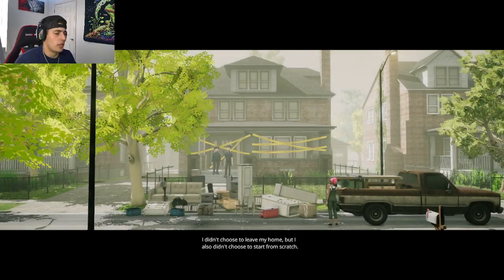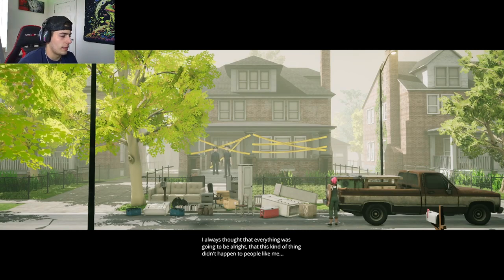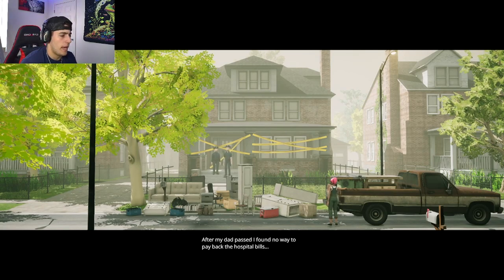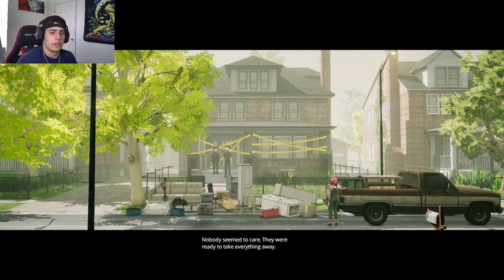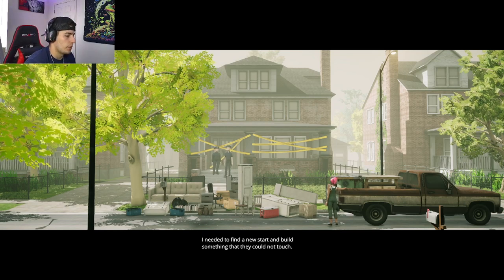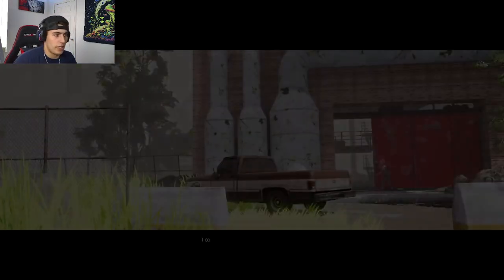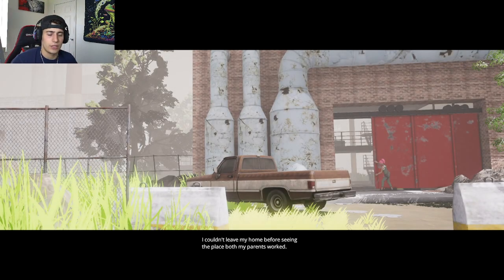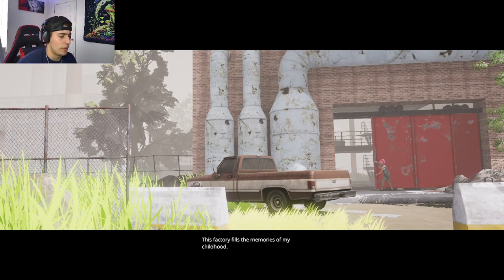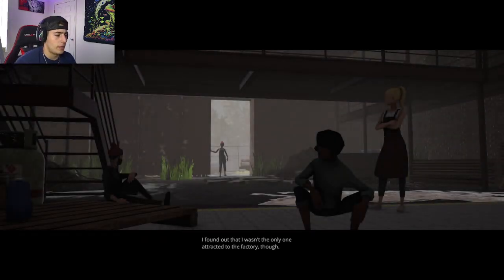The opening story plays: 'I didn't choose to leave my home, but I also didn't choose to start from scratch. I always thought that everything was going to be all right, that this kind of thing didn't happen to people like me. After my dad passed, I found no way to pay back the hospital bills. Nobody seemed to care — they were ready to take everything away. I needed to find a new start and build something that they could not touch.' So it looks like the house got foreclosed and now she's looking to start a new life. Her parents used to work in this abandoned factory, which she's now returning to.